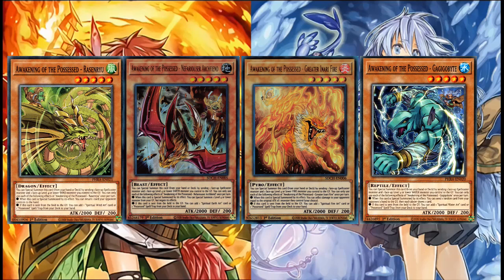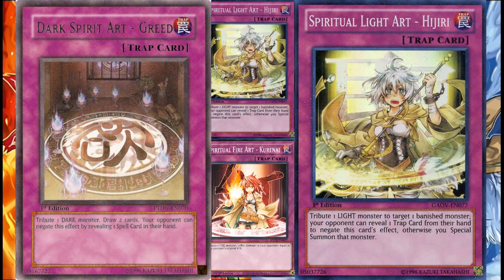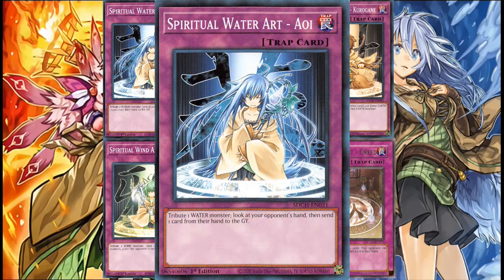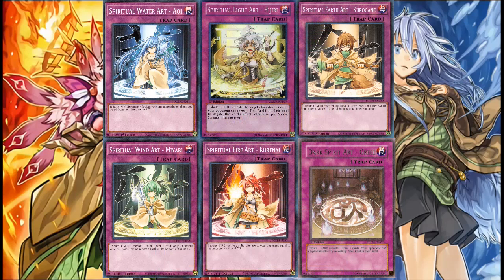Their usefulness isn't just limited to Charmer builds, since their cards also search their respective attribute-based spiritual art, making them viable in any decks with spellcasters. Speaking of spiritual arts, they are all lowkey kinda useless. Since we are talking about normal traps that require you to tribute a monster of a specific attribute, they aren't exactly the best. Greed and Hijiri are useless currently since they are unsearchable, thanks to Konami pretending they don't exist. Kuragan is effectively a graveyard swap, and Kuranai is just a bad burn card. The best ones to run honestly are Aoi for the hand information and card rip, and Maiyabi for the bounce. These can be solid one-offs if you plan to use the APs in your non-Charmer decks, but keep in mind you have to tribute monsters for their effects, so you are losing board advantage if you don't plan ahead.